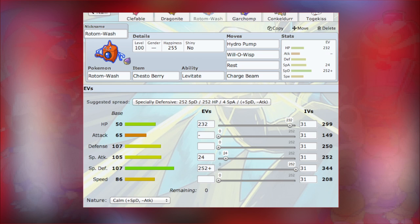We've got Rotom-Wash here. I've got max Special Defense boosted by a Calm Nature, a little bit into Special Attack for a boost, and the rest in HP. I've got Hydro Pump, Will-O-Wisp, Rest, and Charge Beam, holding a Chesto Berry. The idea for this one is I can burn them, Charge Beam will boost my Special Attack sometimes, and Hydro Pump is a powerful Water type move. Pretty simple strategy. I originally ran Special Attack and HP on one in-game and it did really well, but I've gone with a bulky one this time to try it out.